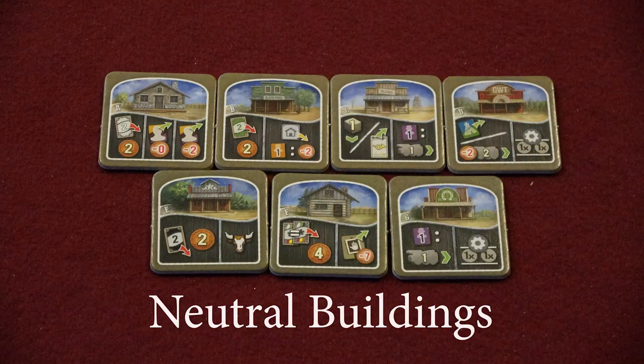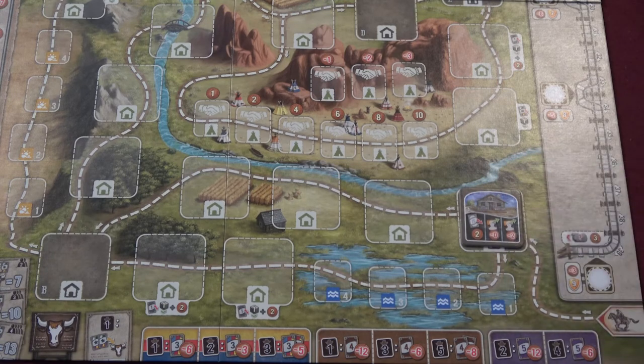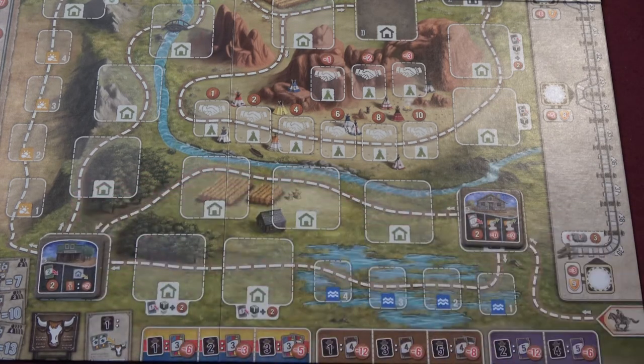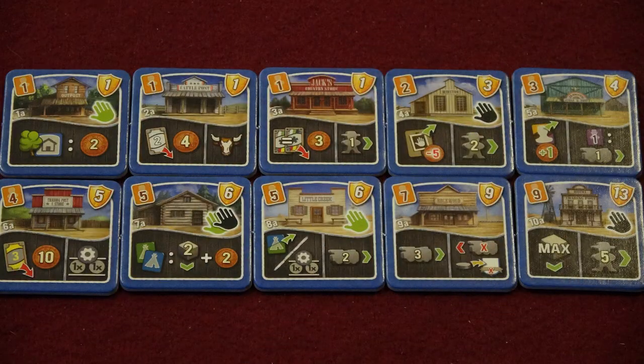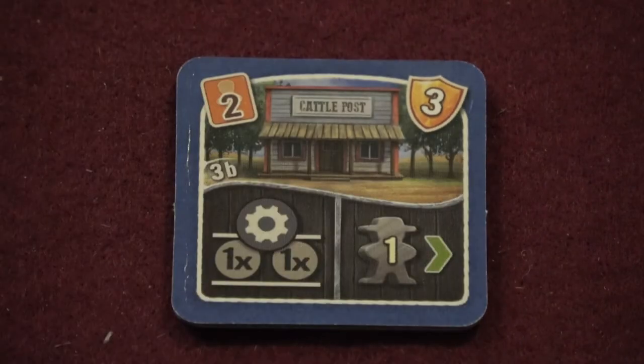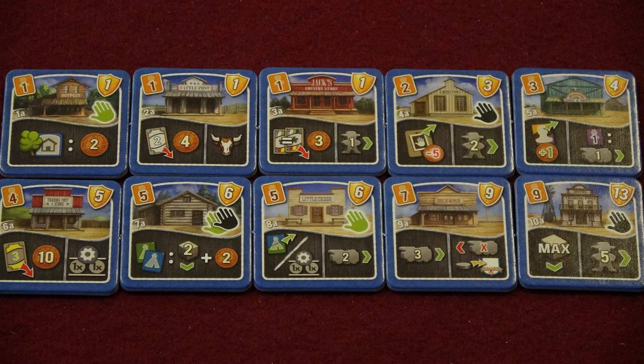There are seven neutral buildings that will be used in every game. There is an arrangement printed on the board for use in your first game, but they are distributed randomly in subsequent plays. Each player gets a set of the same ten private building tiles in their color. Each of the ten buildings in the set is unique, with buildings getting more powerful as they require more and more craftsmen to construct. Private buildings each have an A-side and a B-side. For your first few games, it is recommended that everyone play with all A-sides.